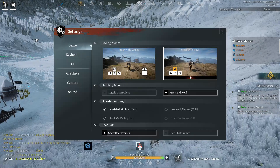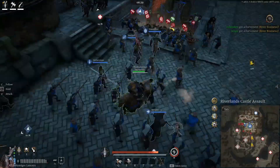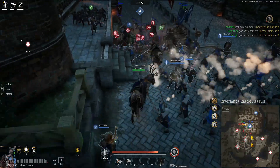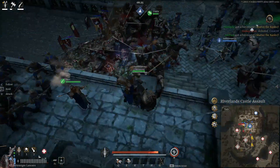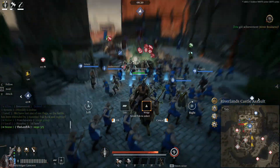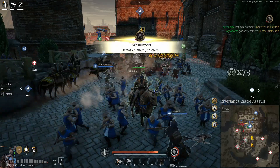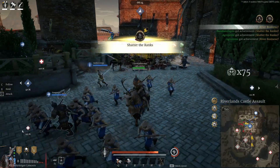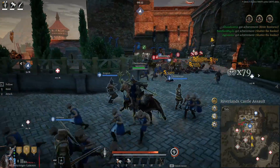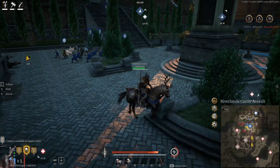My advice is: if you control your movement on horse with keyboard, you can use your mouse to look around and get more information about what is going on around you. This will help you make better, quicker decisions during the battle. I do not recommend the option where you control your horse with the mouse, because you don't have the option to look around freely — you can only turn with it.